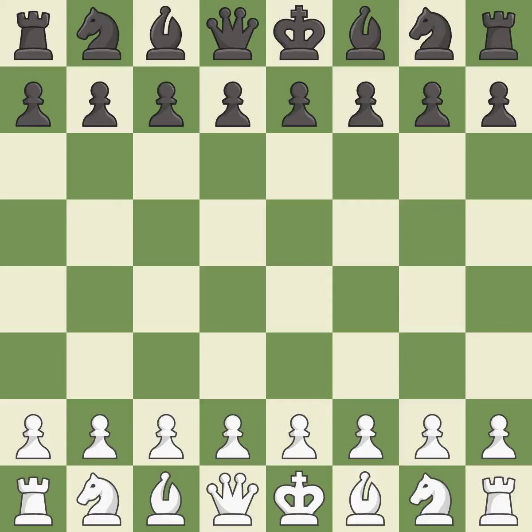Catalan opening, closed, for Bb4 plus 5.Bd2. Giveaway — one player was winning but then gave it away. That game was pretty competitive. The opening was balanced. Both players navigated the middle game well. Both players had a nice endgame.